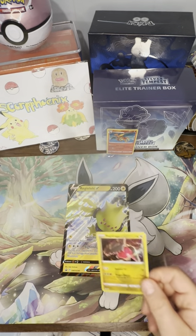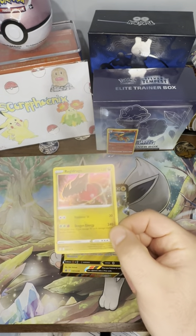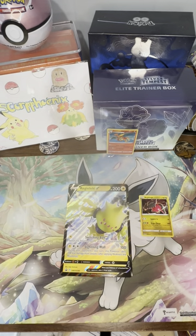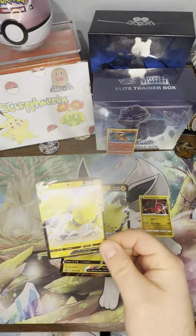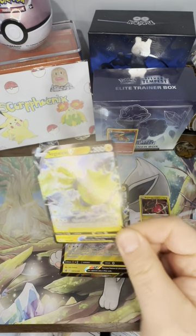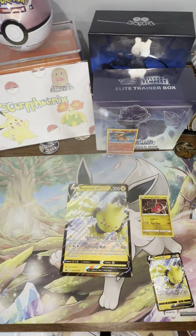Here's the Regidrago. It's not even a promo card — I'm just realizing it is the card from Evolving Skies, but still cool. That actually surprises me. There's usually promos and non-promos. I think this is a promo. So here is the Regieleki V promo. You can see at the bottom left there, it's a Black Star promo. Love it, very cool card.